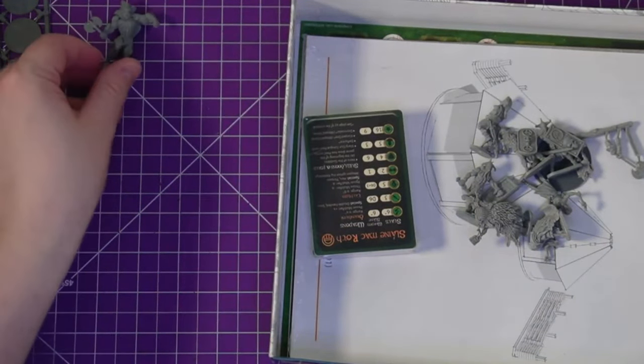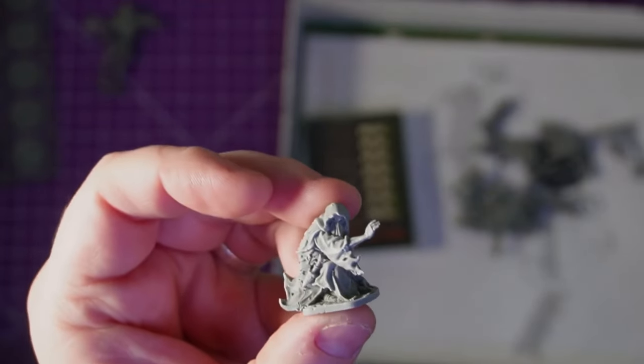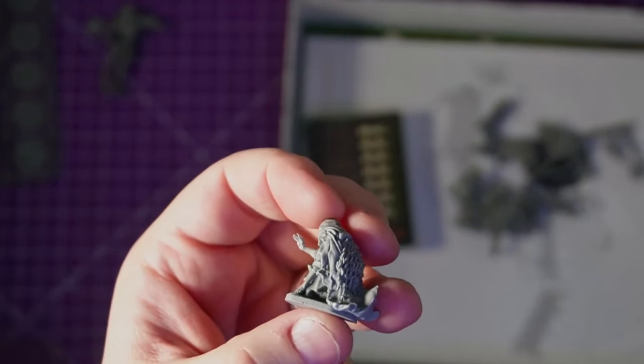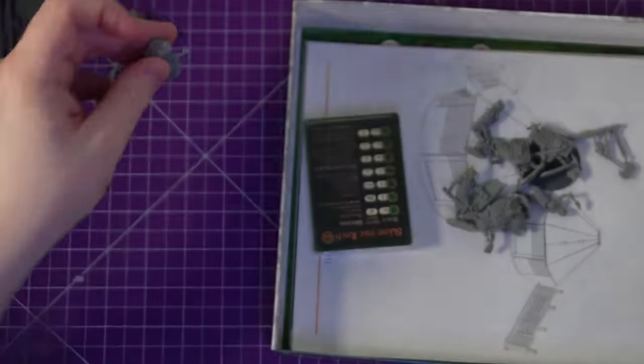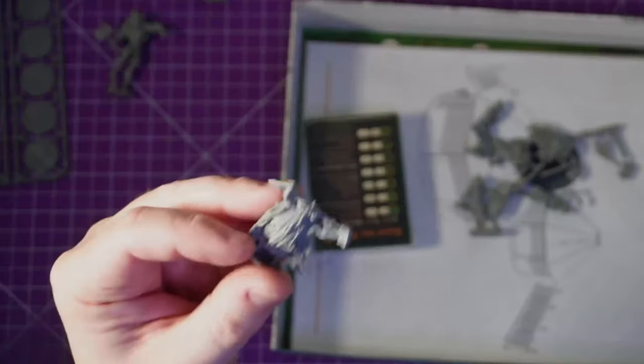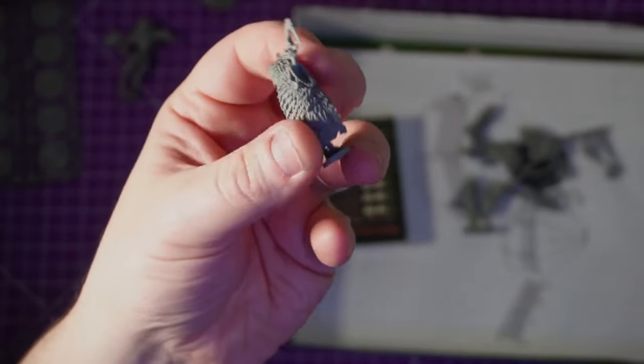He looks great. We've then got the Druun Priest, looking all suspicious. A little bit of flash on the bottom, but apart from that he looks pretty good, pretty clean. We then have another Druun Lord - a little bit of cleaning up, oh no that's part of his head piece - he's pretty clean, a tiny bit on his head there. Very crisp details on the book, his hand - you can see swirling runes. He's gonna be fun to paint.